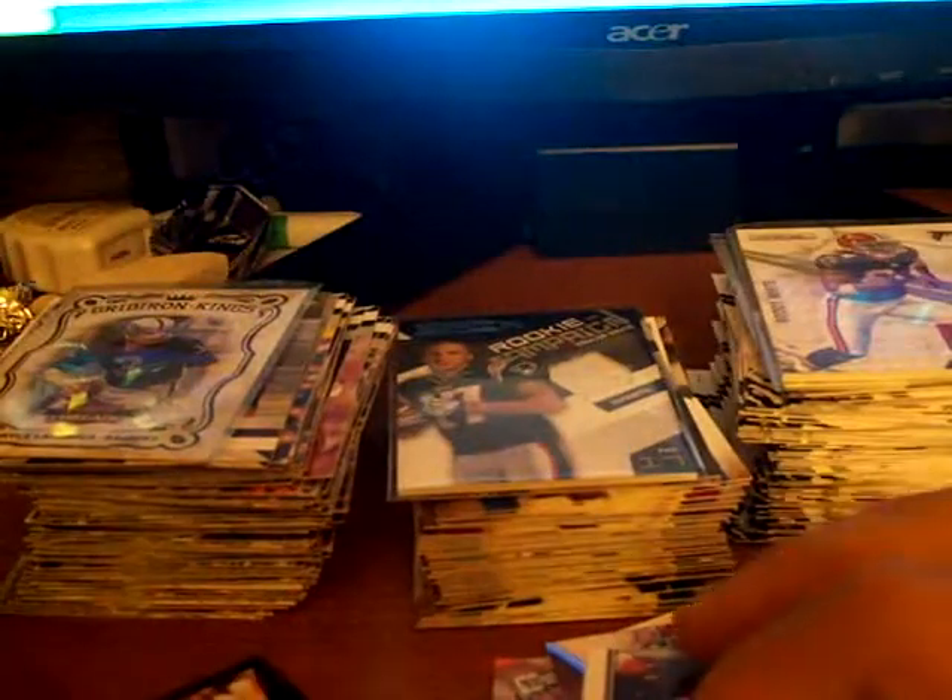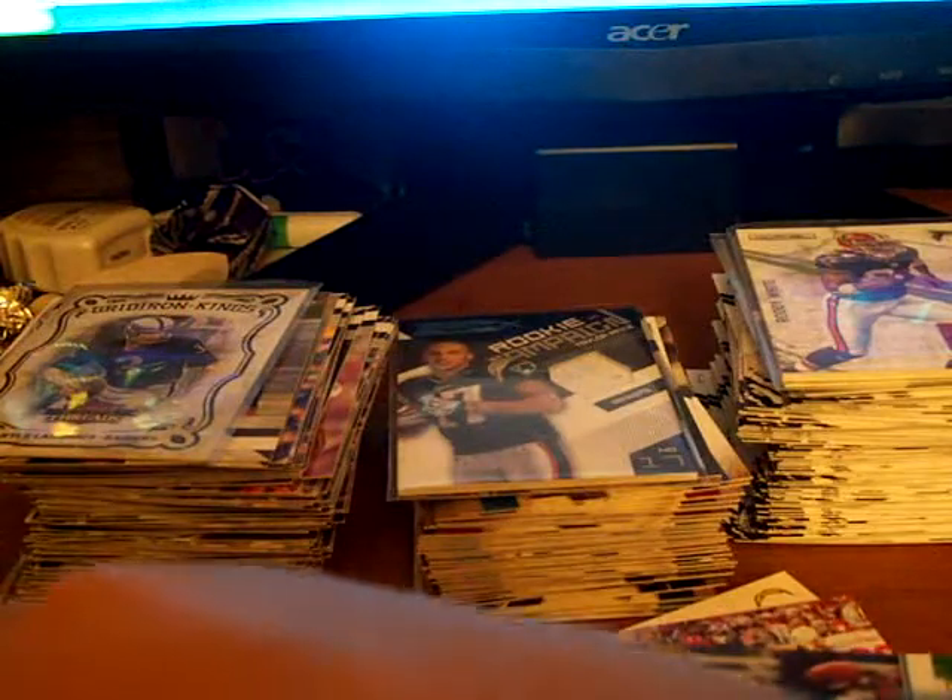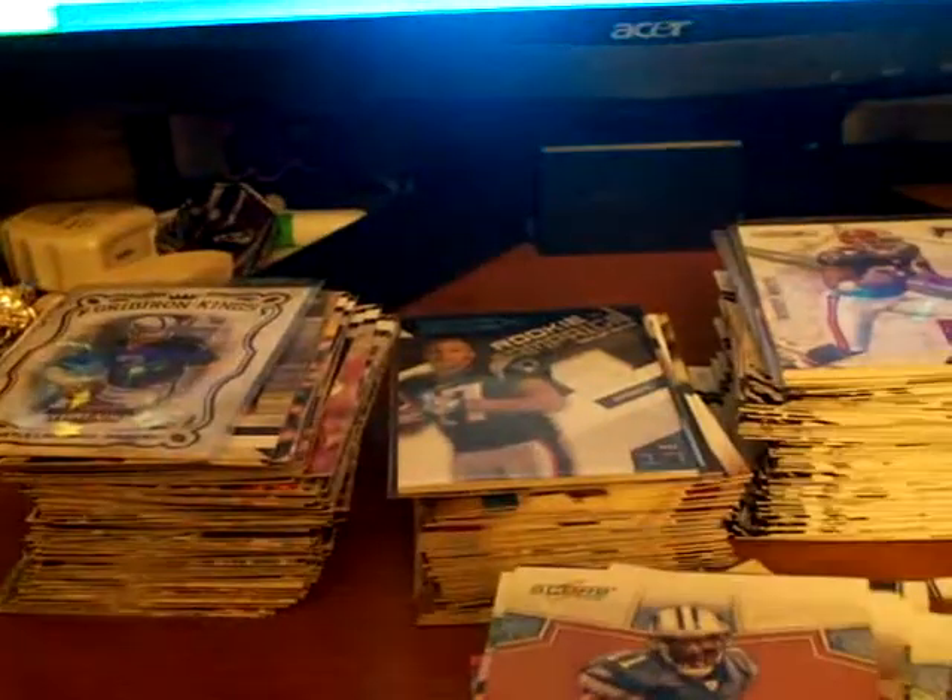Here's some Gridiron Gear base: Lundell White, Joseph Adai, Jason Witten, Greg Jennings. Absolute base, a bunch of Sage base, Scorer base, Upper Deck base, Bowman base, and another Scorer base.